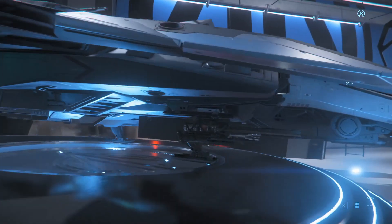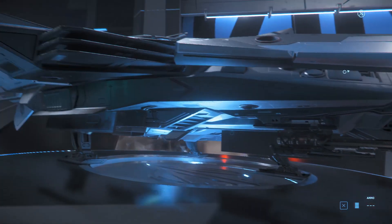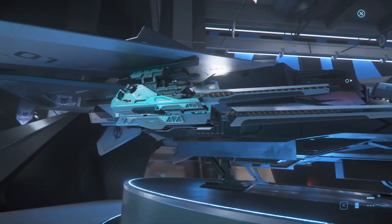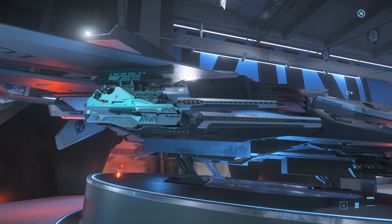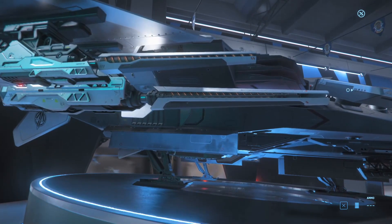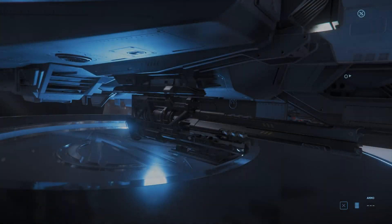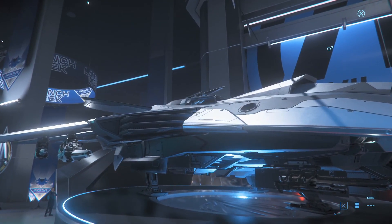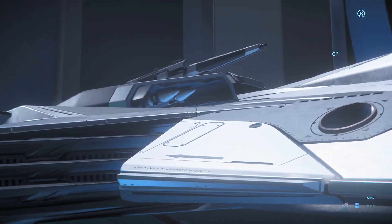The F8 has two size 4 hardpoints and six size 3, two of which are gimballed. That's enough firepower to take down a size 3 shield. This thing can easily take on freelancers and challenge ships like caterpillars, with a bit of skill of course. The F8 we think comes with four size 1 shields and a bunch of missiles.